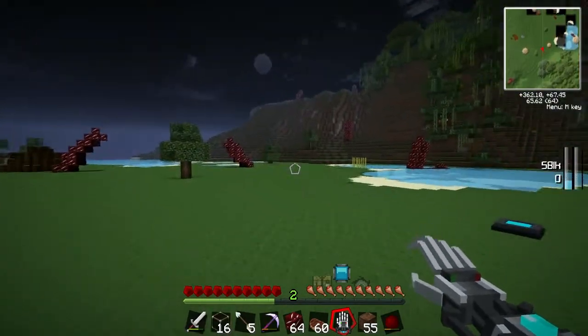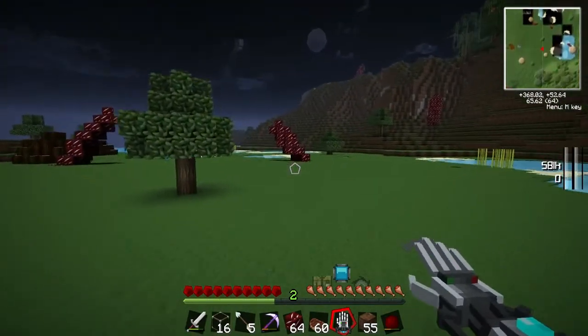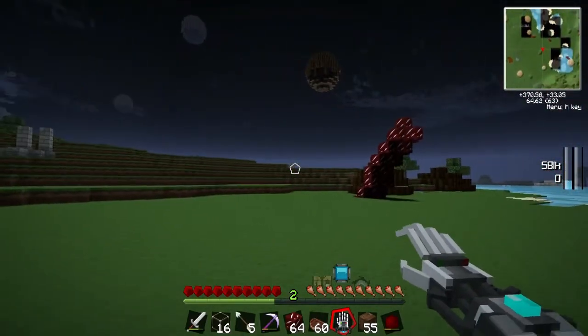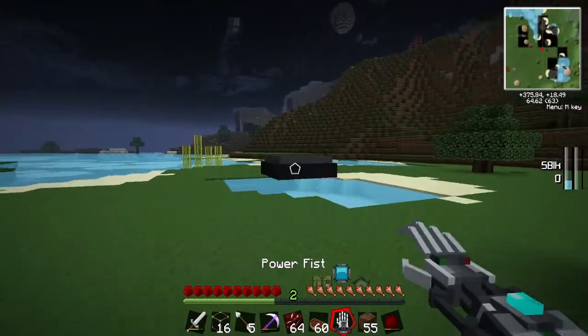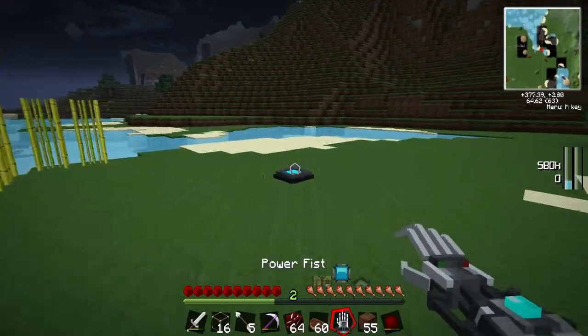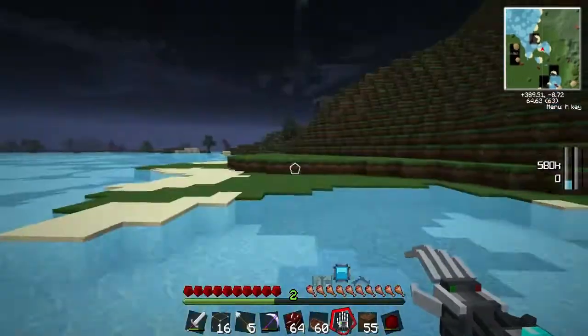Where are all the mobs coming from? Everything here is lit up. Apparently not though — they found a way in because they're devious. You're devious. I know. Underhanded and devious. Devious fool, I tell you.